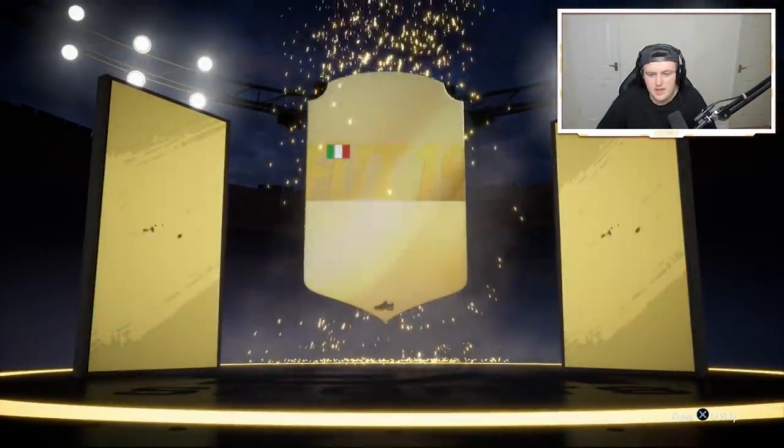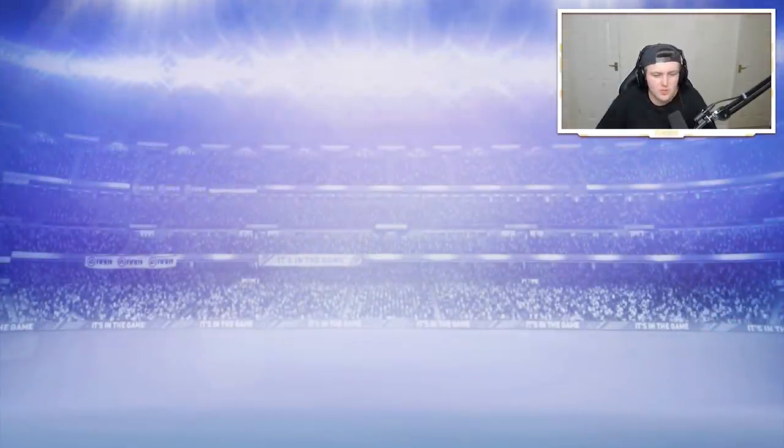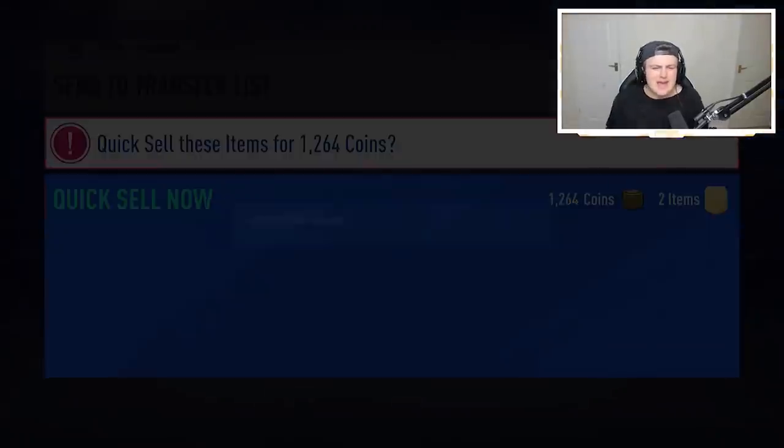It's going to be Italian centre mid Jorginho, 84 rated. Not too bad — we'll take it for SBCs and whatnot, but nothing too spectacular. Come on EA, let's see something big. Let's see something good. We've got five of these packs left — let's see if we can get something good.